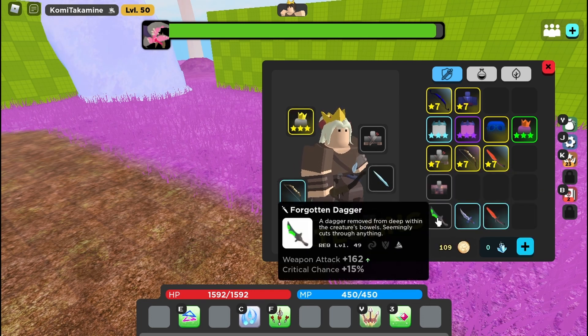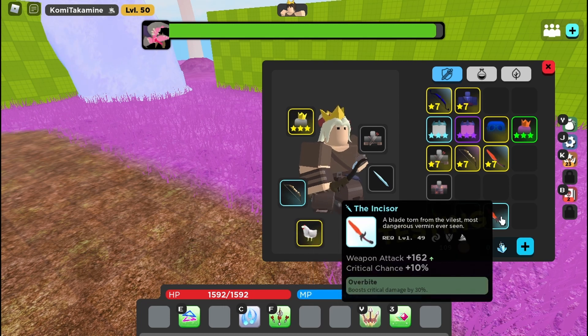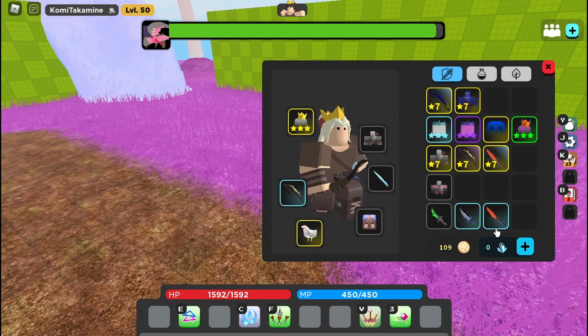I won't really recommend the thrust alone but you can use it if you want to. As for the Incisor, you can use it if you want to do melee damage or anything — yeah, sure, why not.